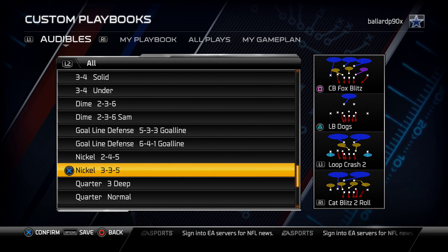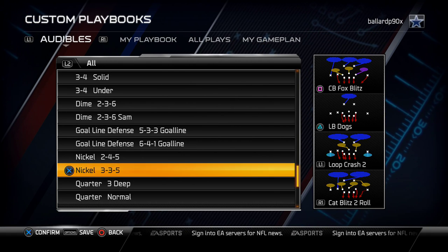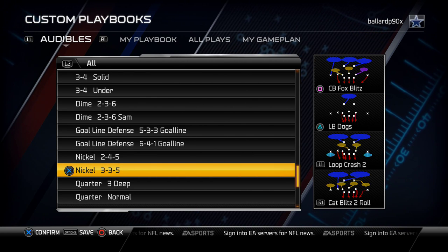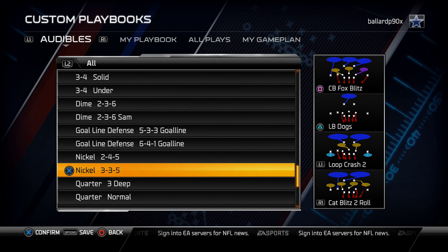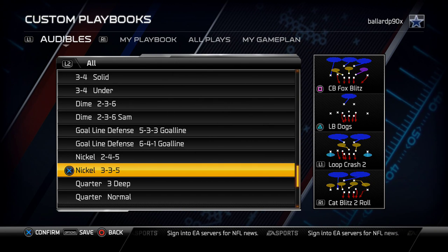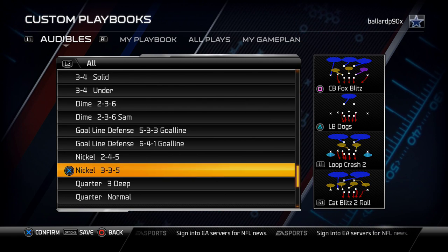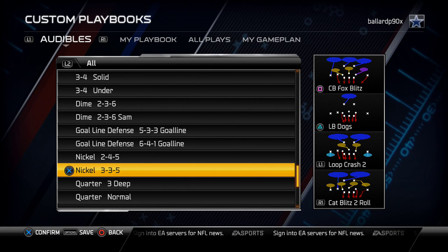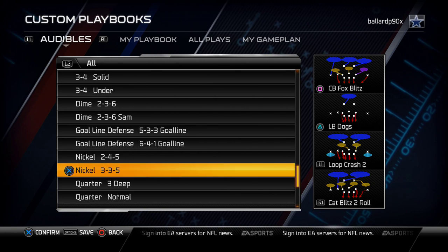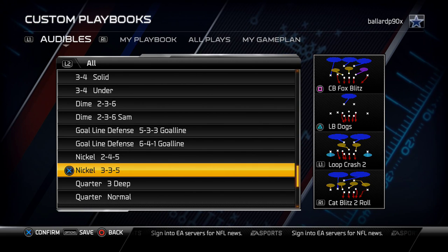The 335 is a very simple defense, but what makes it really good is its adaptability and uniqueness. The setups are pretty simple — almost all the same — but the way the zones play and the way the formation aligns makes it a really good formation that can stop a lot. Defense is not about the flashiest blitz or the best coverage scheme; it's about getting stops at the end of the day, and this 335 will do it for you if you run it properly. Thanks for checking this out — if you have any questions, hit me up on Facebook at facebook.com/maddentips365, and look forward to my Madden 15 content.